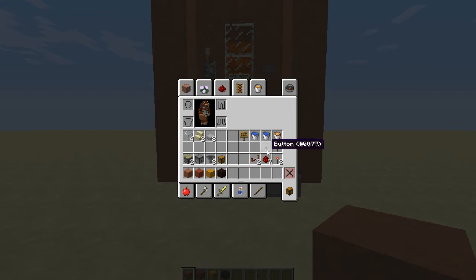One button, one lever, two sticky pistons, a dispenser, three hoppers, a chest, two redstone repeaters, seven redstone, two redstone torches, and then a block of your choice. I will be using four different blocks.